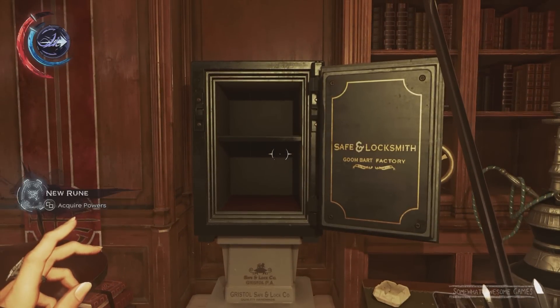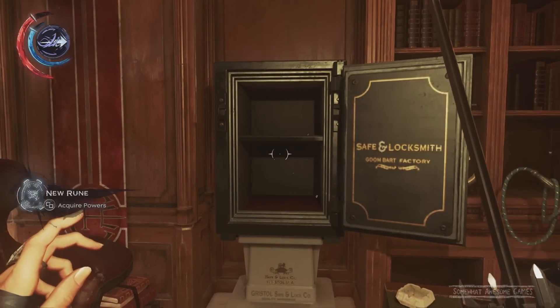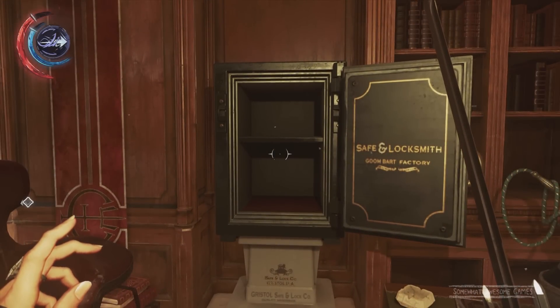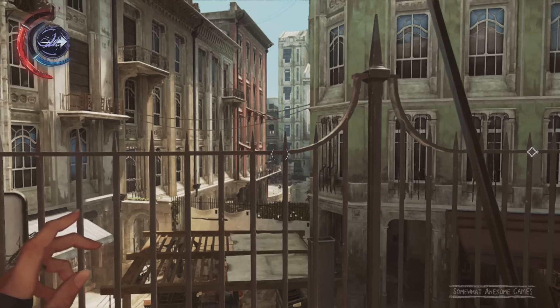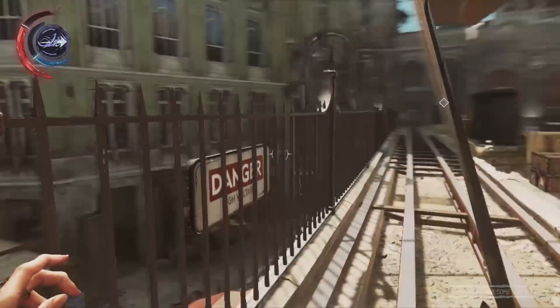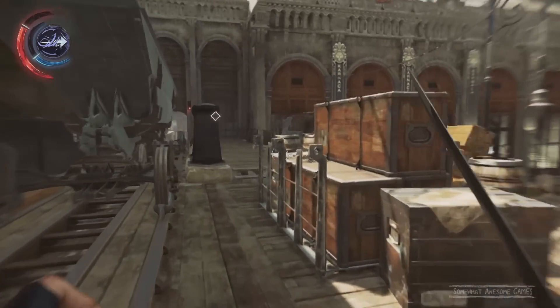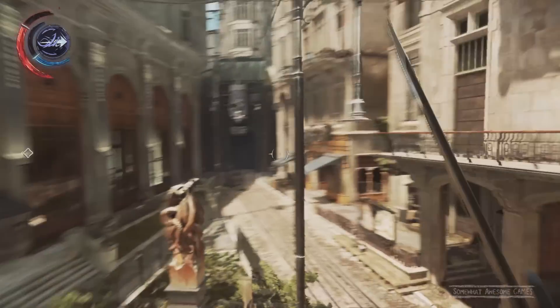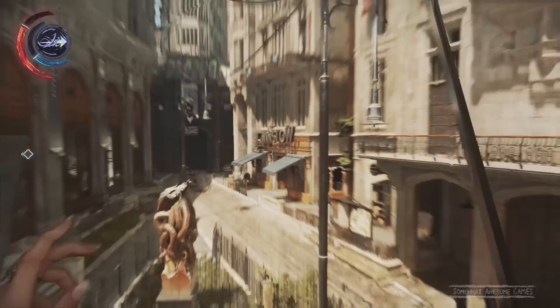That safe is done. Now we're going to the next area, just a little bit beyond this. Safe number two isn't too far. That is the building we were just in, and now we're on the train tracks. The next safe is in an actual safe-making place — Winslow's Safe Makers. We're going in here.